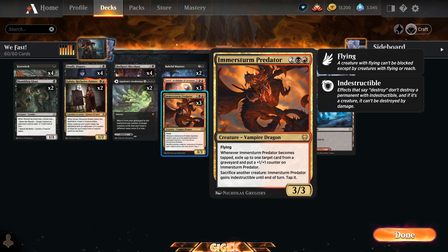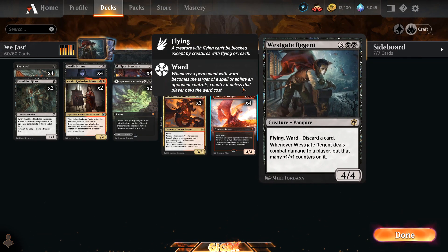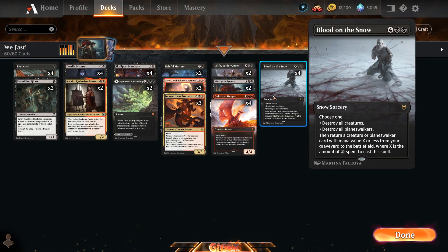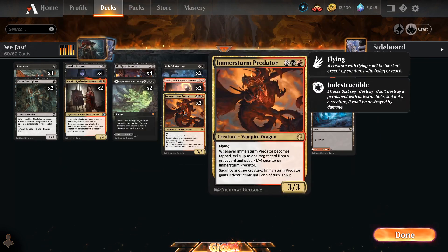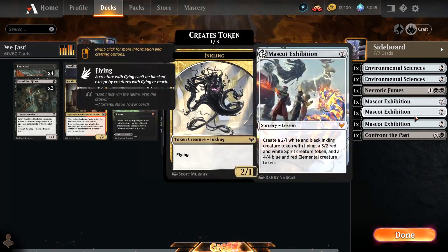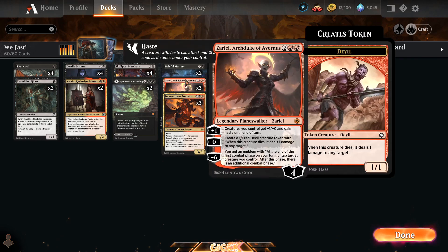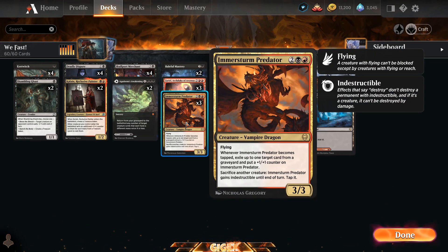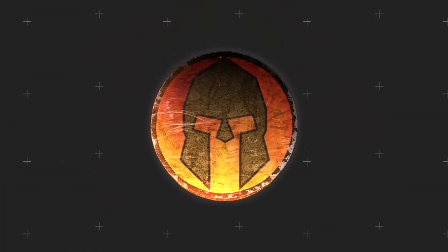We got Skull Port — four of those — and whenever we cast creatures with treasure tokens they come with a +1/+1. We got two Baleful Mastery for removal, three Cereals, three Immersion Predator — if you don't have the answer for this guy, it's game over. Two Lolths, two Westgate Regents, four Goldspan Dragons, four Blood on the Snow. With Blood on the Snow we can return stuff from the graveyard, or do a Cadim's Awakening. 24 lands plus treasure tokens. The idea is to ramp up, drop Cereal, then drop Immersion Predator or Westgate Regent with haste.